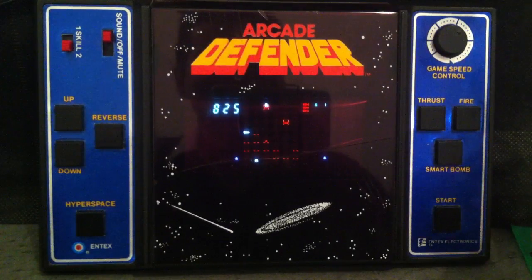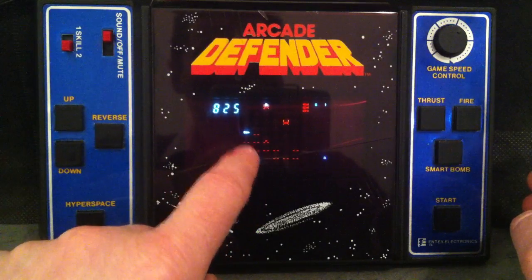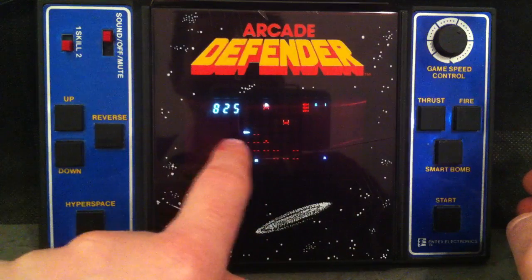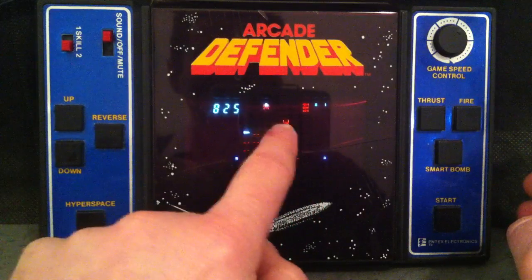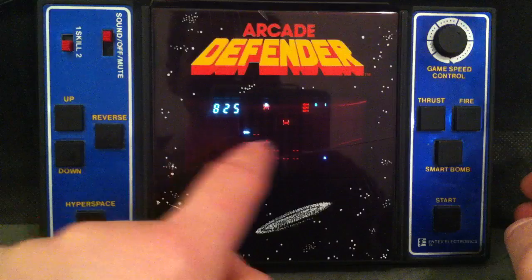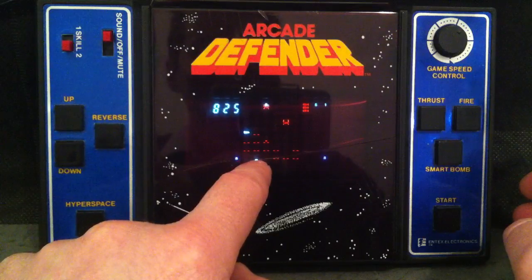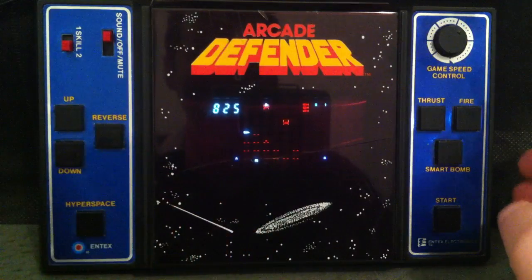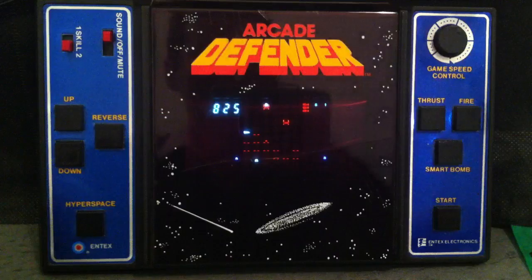Hey folks, welcome to this demonstration of my Entex Arcade Defender game. This is a handheld or tabletop version of the Williams Defender arcade game. You're the ship and the background moves relative to where you are. You fly along protecting these green colonists at the bottom from red space invader types that go down, pick up colonists, and when they get to the top of the screen they convert the colonists and come after you. If you shoot the colonists or let them reach the top you lose them, and when all are lost the space invaders turn into very nasty ones indeed.